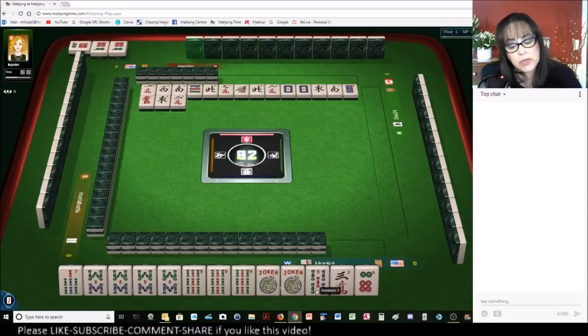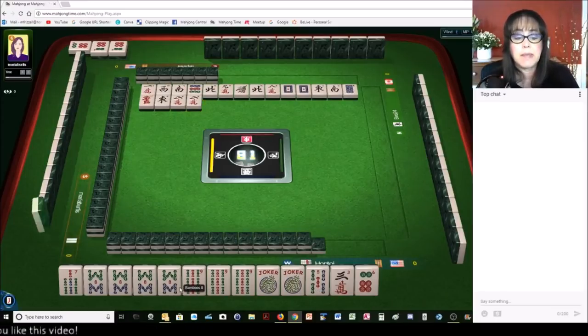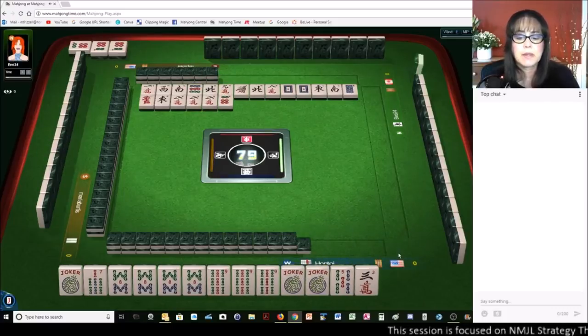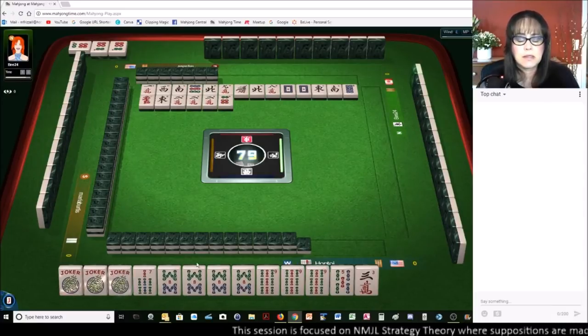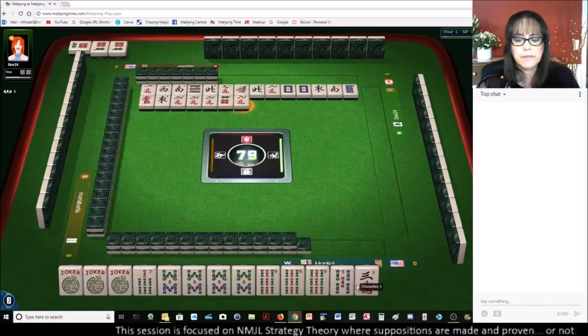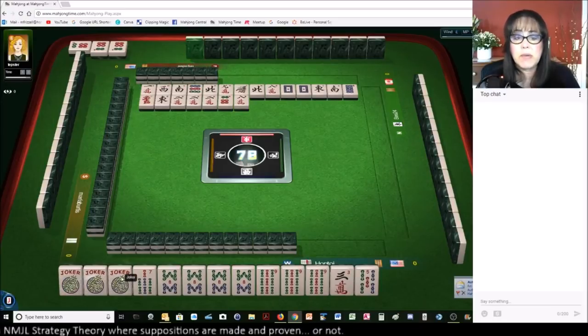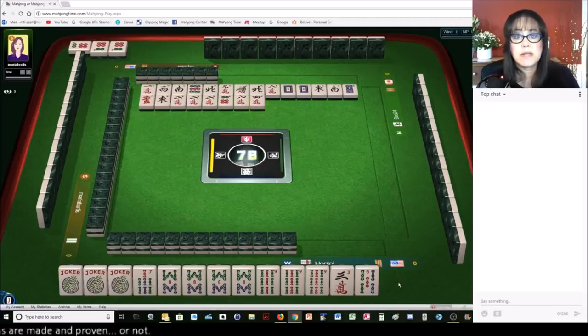I was thinking we could maybe play the five-through-nine consecutive run hand and discard this eight bam, but we have a gap — no six bam. There's a joker. Six dots. Eight characters. Six bam — if we draw a six bam, we could go back to that quint. Four characters. Now that we have three jokers, let's see what happens.